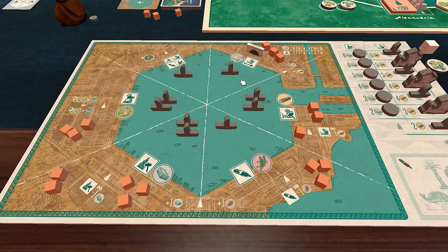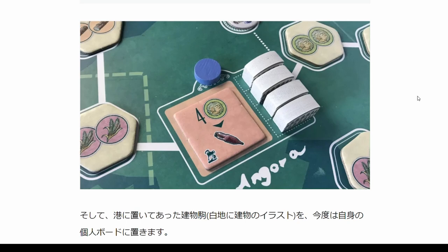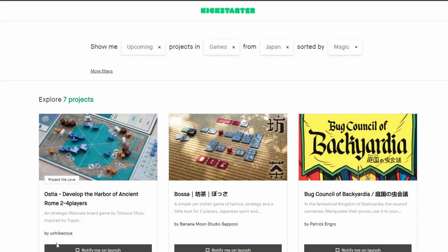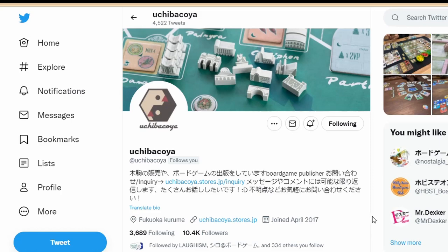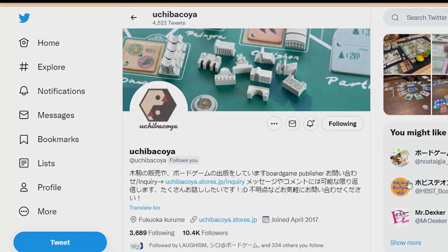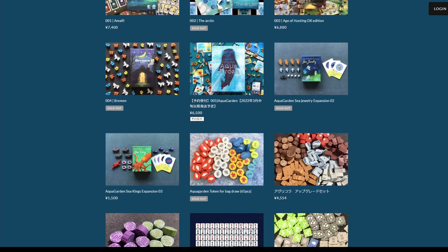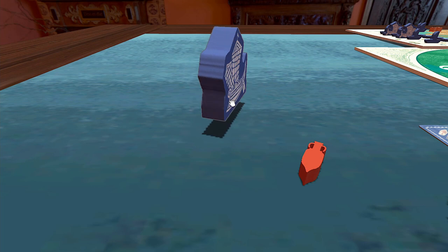I really enjoyed trying it out. From the images I've seen on their blog, the components appear to be of high quality, as with Uchiba Koya's other games. This is definitely a fun game to add to your collection. Ostia is launching in 2022 on Kickstarter all the way from Japan. I've put the link in the YouTube description. You can also follow Uchiba Koya's Twitter if you're interested in their creations. Some Japanese games are quite unique and often the printing is more expensive, as the print runs can't compete with mass production. If you really want something new and fun to play, I recommend supporting these creators from Japan, even though the games may cost a little more.